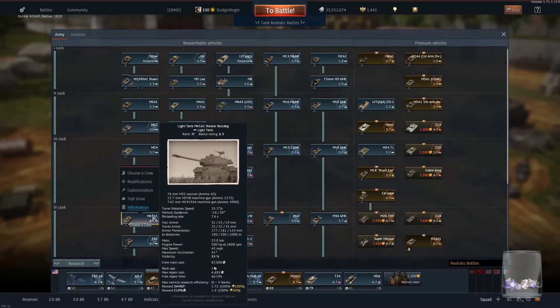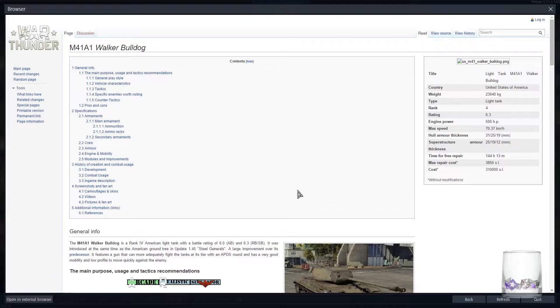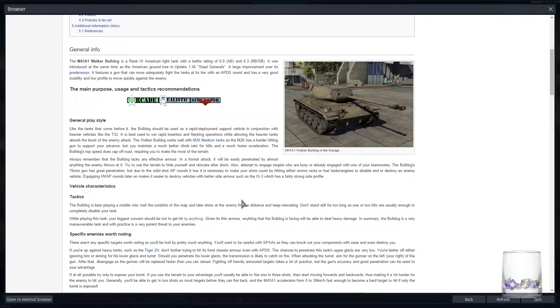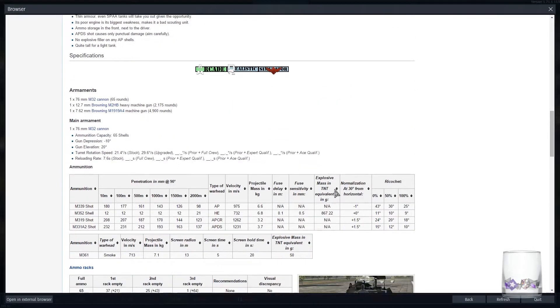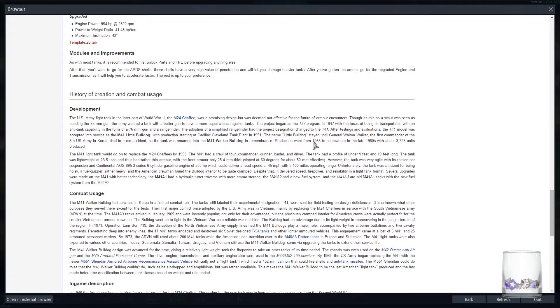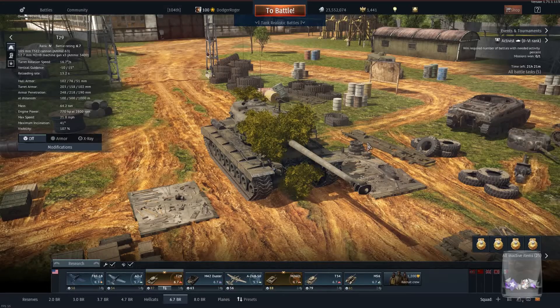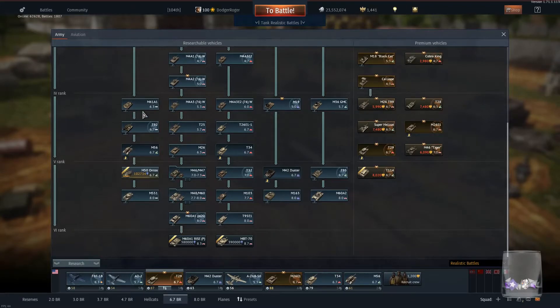Someone said 'yeah it's got APDS, it's balanced,' and I was like, okay fine. Let me check — this tank is from 1953, so that's like 10 years in the future compared to the Type 2 H. It has a lower battle rating and it's got post-war technology, but it's been at 6.3 battle rating for as long as I can remember and that hasn't shifted at all.